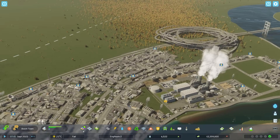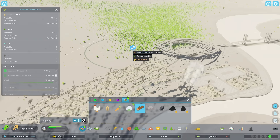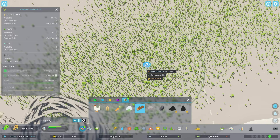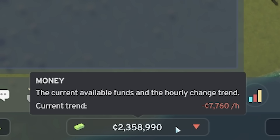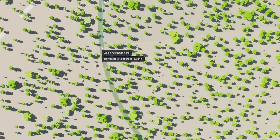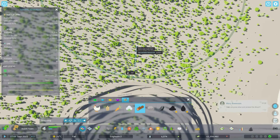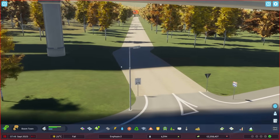I've unlocked a new zoning type: specialized industry. I could set one up over here where we've got a massive wood area - this will let us produce wood. In our production tab we're using 49 tons of wood a month and paying for it, currently running minus 7 grand an hour. So I'll fill the entire area with the lumber zone and leave a little strip for a dirt road to access it from the highway.